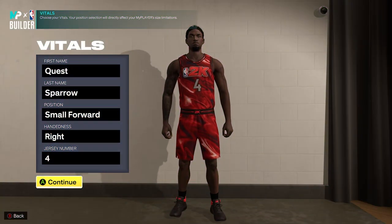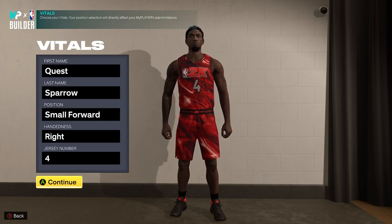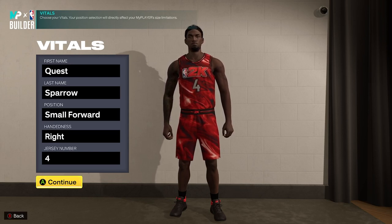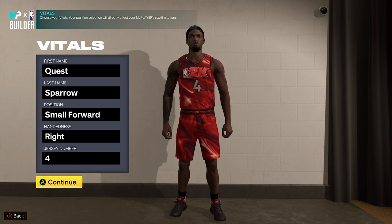Welcome back to the lab with another quest build. We are back in the builder cooking up a nice complementary piece to any squad. Wanted to cook something that could space the floor, make some nice plays, shoot the pill, but be an absolute monstrosity on the defensive end — a defensive-minded juggernaut that can focus on that side of the floor but just be a nice complementary piece offensively. You don't need the ball in your hands to be effective on this build.